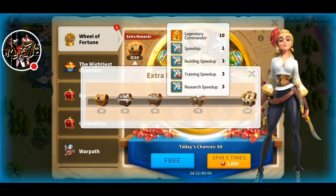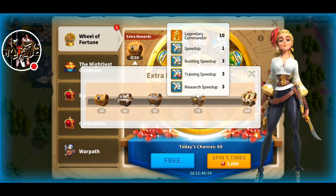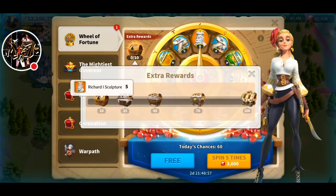One more thing is they lowered the spins needed from 150 to 100, so you get more reward with less spins. And now they added a 70-chest reward with 10 legendary commanders, which is really amazing.